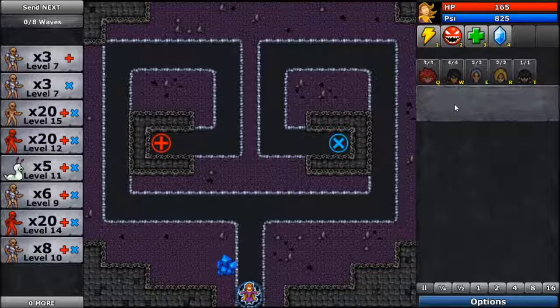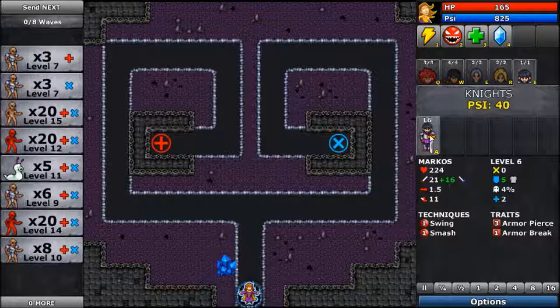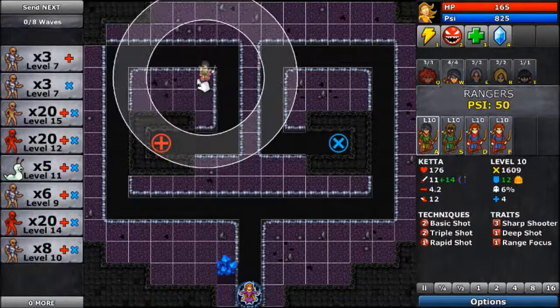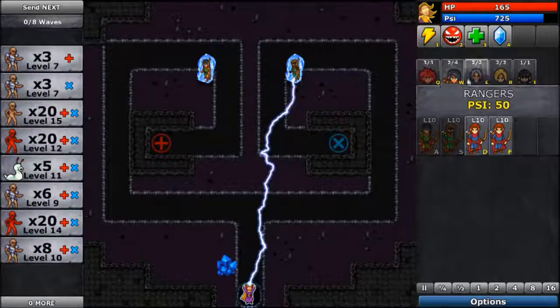Pause real quick. He has an Armor Pierce and an Armor Break tray. Awesome! The Archers can go somewhere like here and here probably. Let's just do that. Let's put an Archer here and an Archer here.